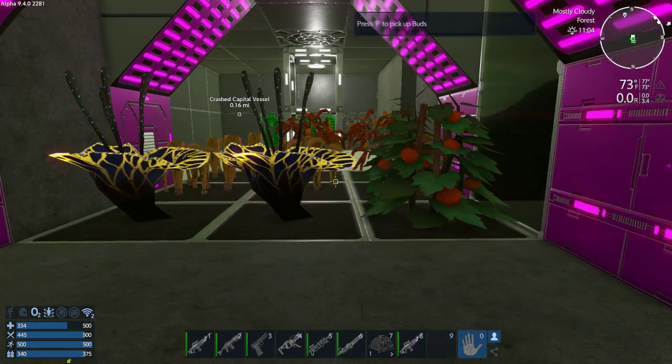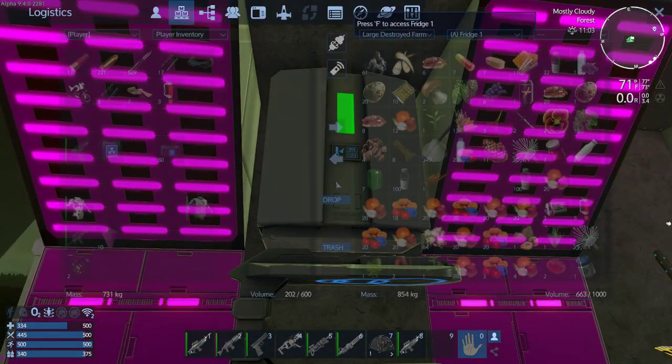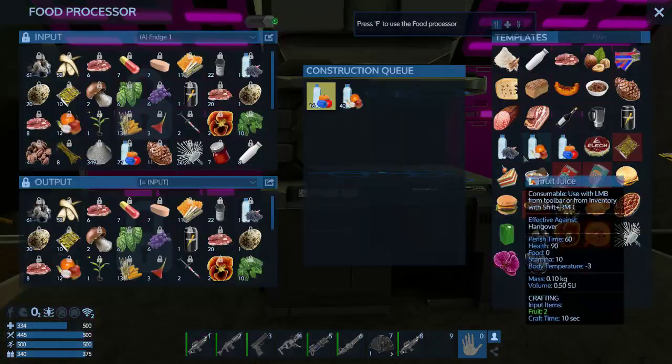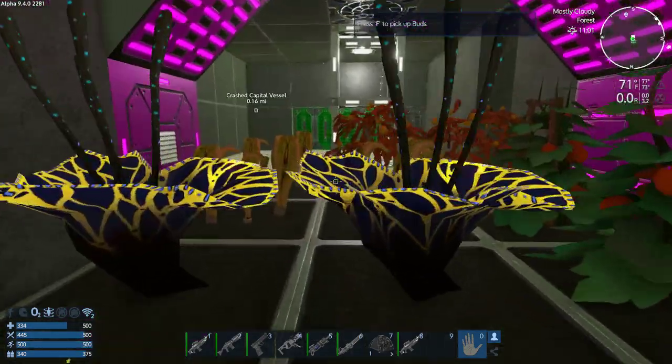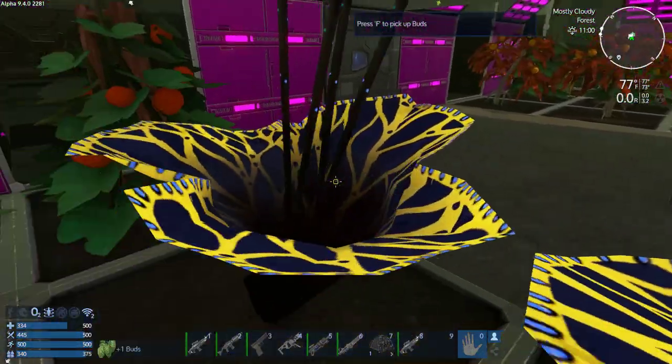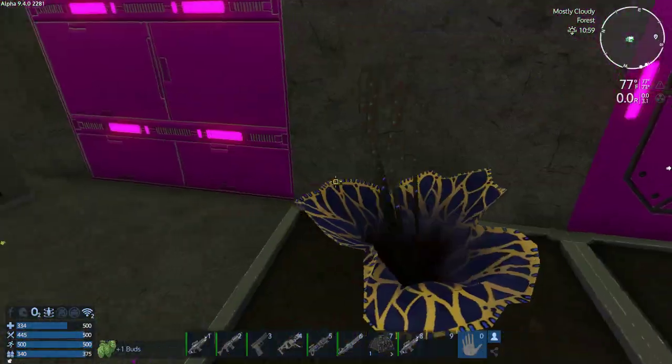Way more than you need just for ration packs. But we're up to 10 ration packs now. I don't think I can make anything more. Probably got to harvest the spice. I'm going to just harvest the spice and the big yellow flowers.